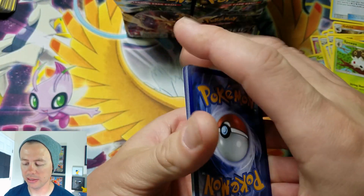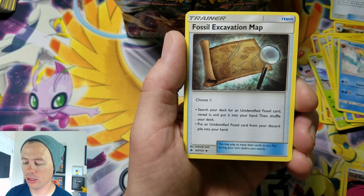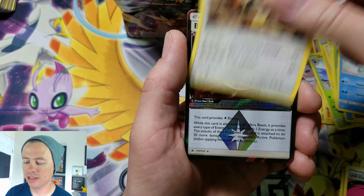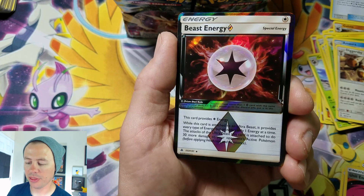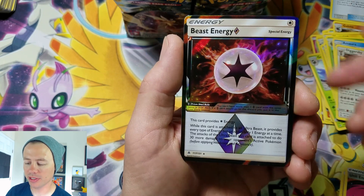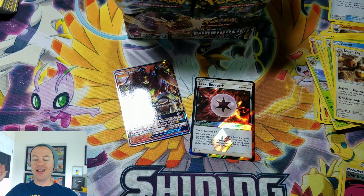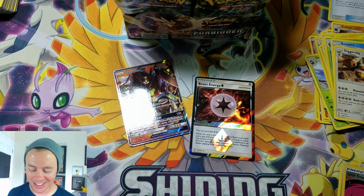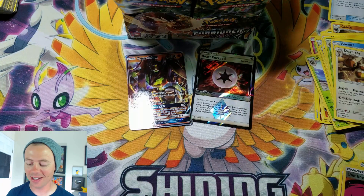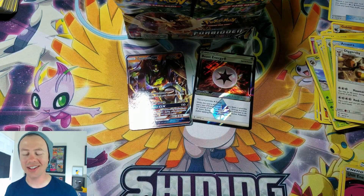Right off the bat we got a Mora fossil, excavation map, Diggersby — nice. Then a beast energy, I think this is only the second time I've pulled this card, and a Zycar GX — unbelievable! And that's it, that is it. We pulled two ultra rares. One pack, that's all it took.